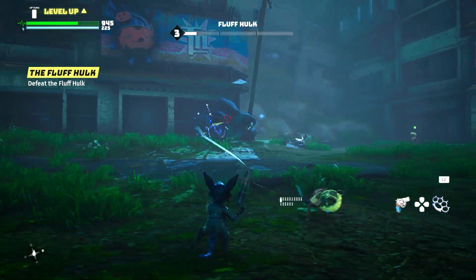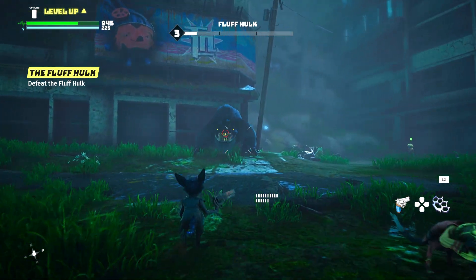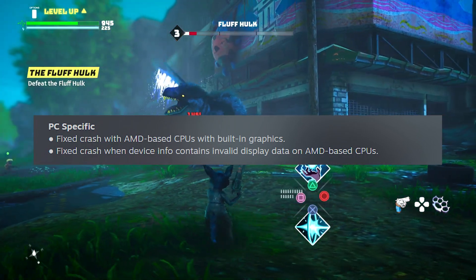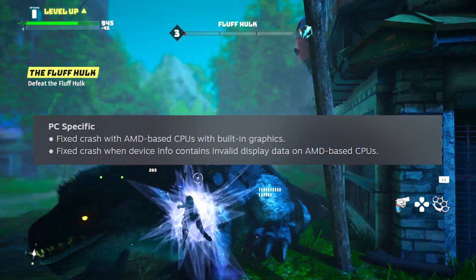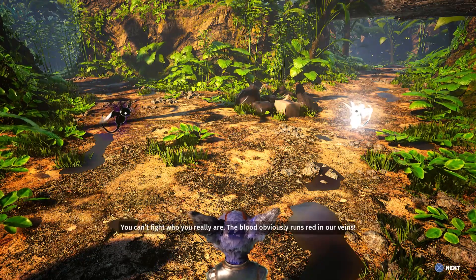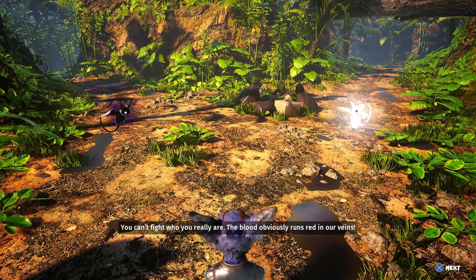So let's get into the patch notes. There's a lot here, so I won't read all of it. The first two bits are PC-specific and self-explanatory — it mainly addresses crashes on some AMD graphics cards. With that, let's move to one of the biggest points of contention: the opening moments, the opening sequence. It's rather slow, and Experiment 101 has made a lot of edits to the tutorial section.